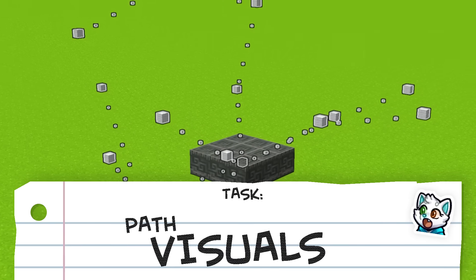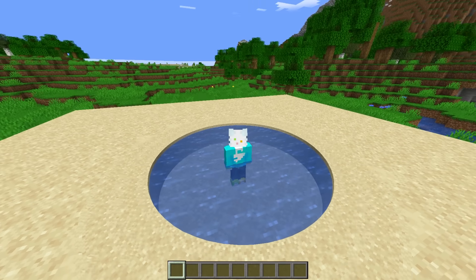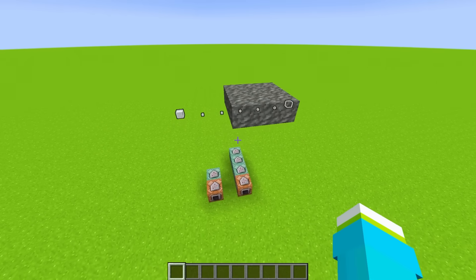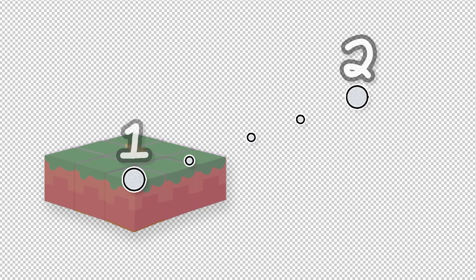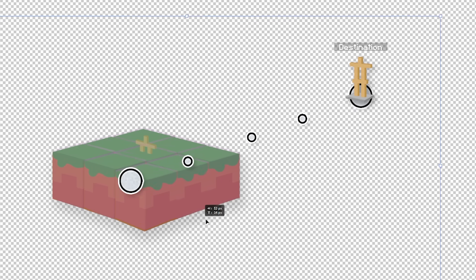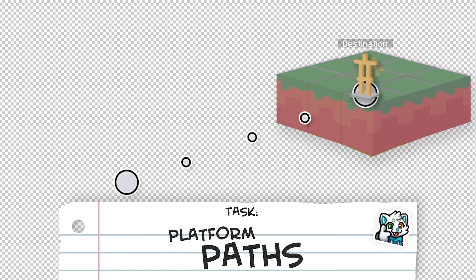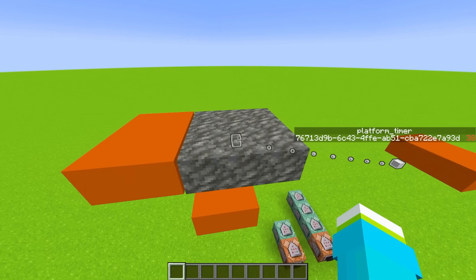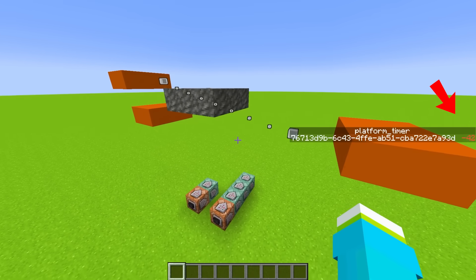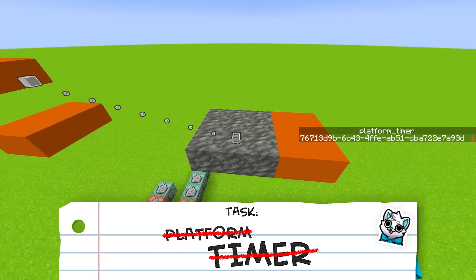But now that we have the platform path expressed visually, it's time to make it actually functional, unlike myself. The way I did this was that whenever a platform has two or more path anchor points, it will summon a destination armor stand at the second nearest one and slowly move towards it. And then when you make it there, you just do it again. I also added a short timer so that whenever the platforms make it to their destination, they wait a couple of seconds for you to get off before continuing back on their path.